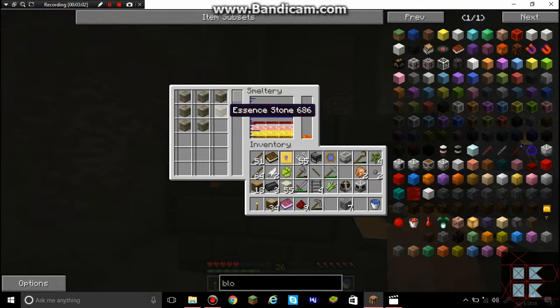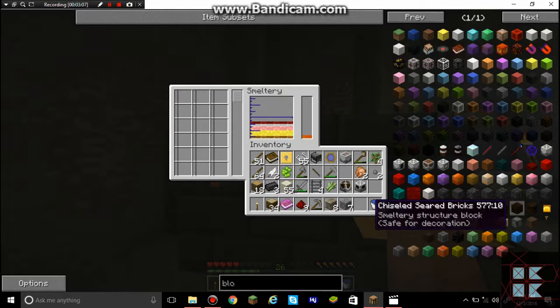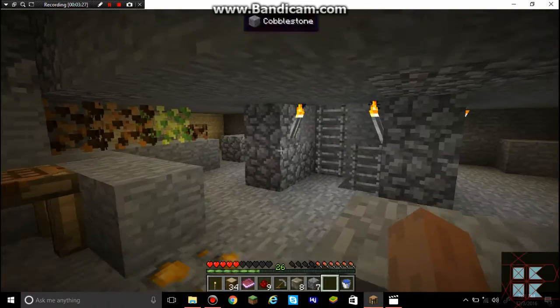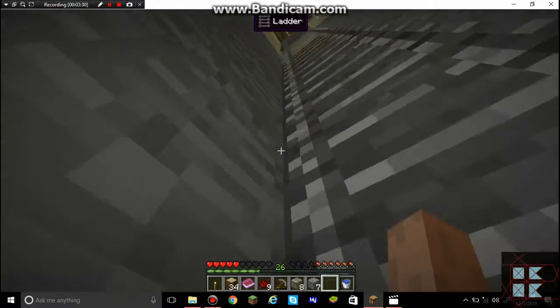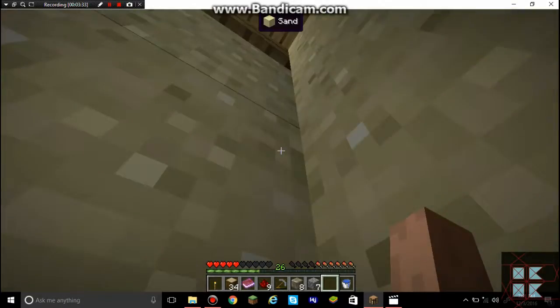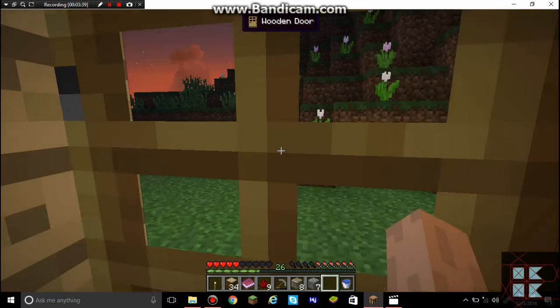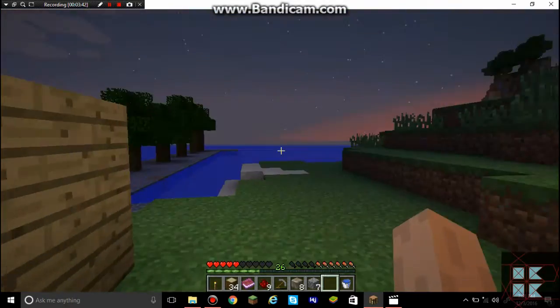Stone cannot be smelted — figures, because it was made using the Magical Crops mod. I'm going to work on making more plastic, even though I didn't realize I almost had a full stack when I was working on mining the trees before.